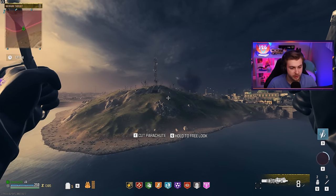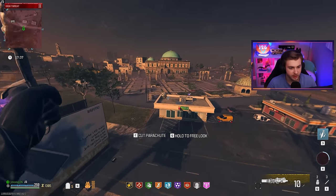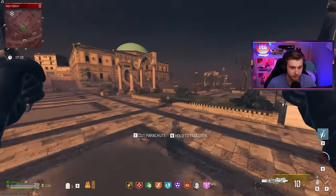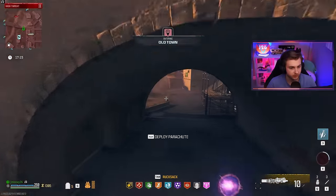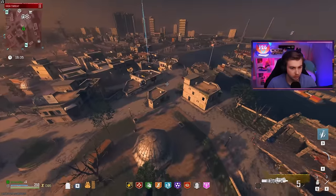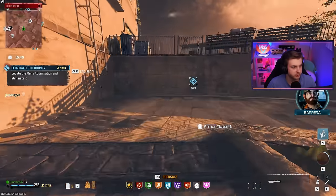Now we just need to find another Mega Abomination. We saw the one at the bridge earlier — is it still there? Of course not. We're going to have to do a bounty and hope it's a Mega Abomination. Oh, it is a Mega Bomb — let's go.